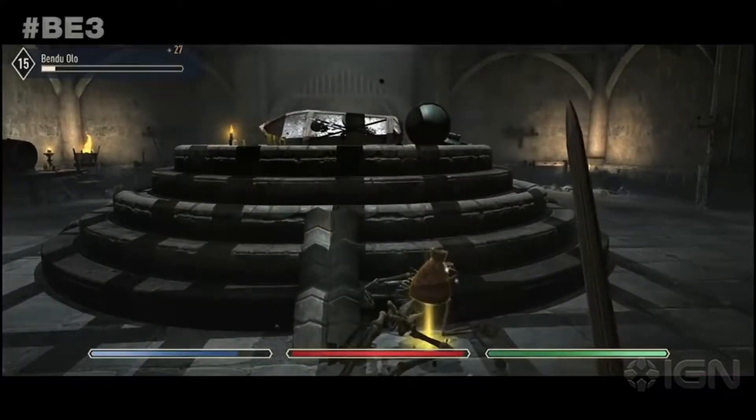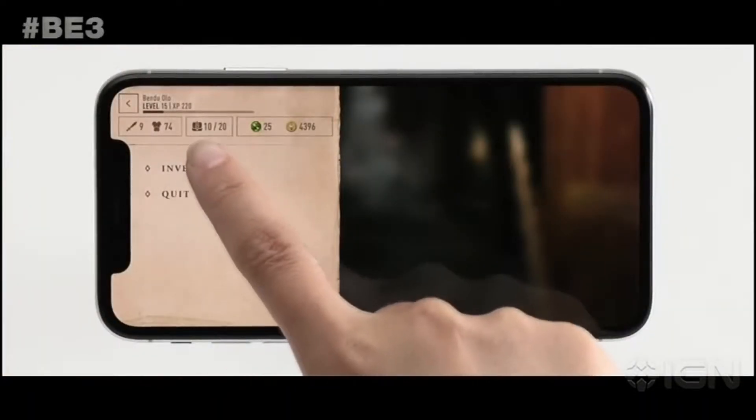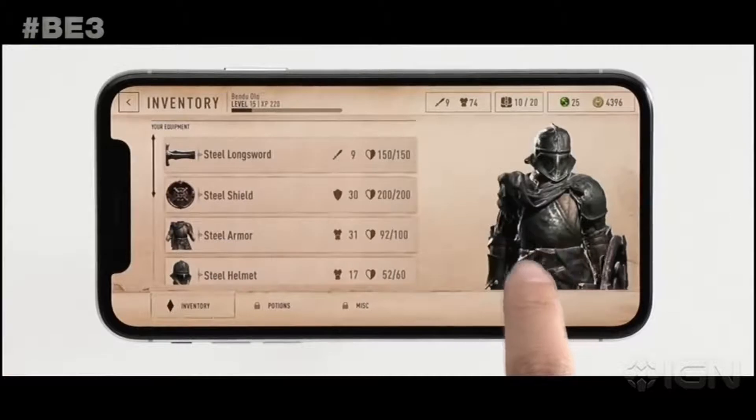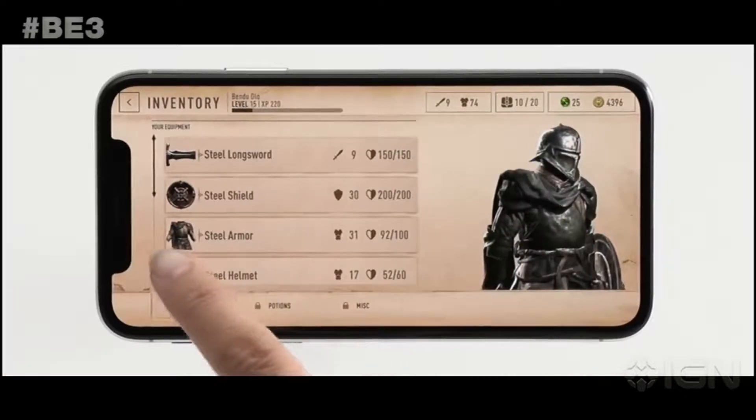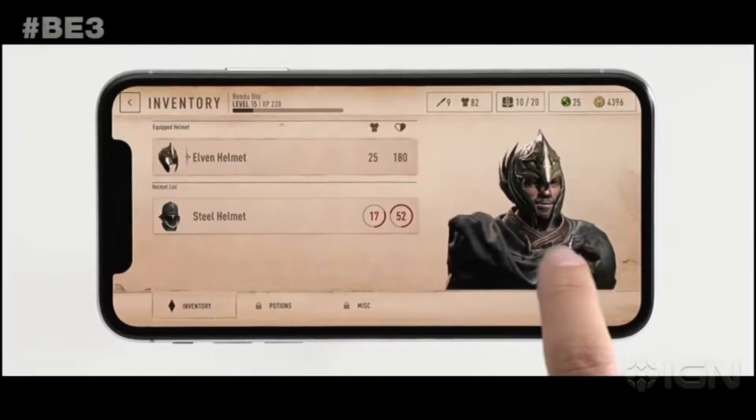At this E3 we got three major announcements related to various Elder Scrolls games. The Elder Scrolls Legends will be getting a redesign and become available on Nintendo Switch, PS4, and Xbox One later this year. Any progress currently made on the game on mobile or PC will carry over to these additions when they release.